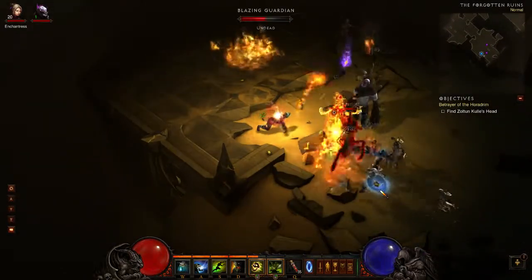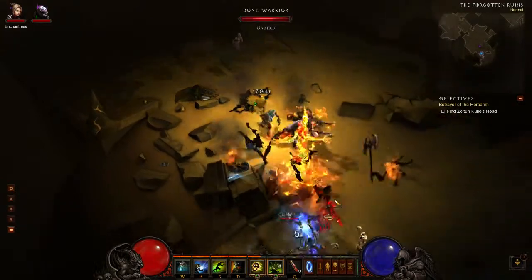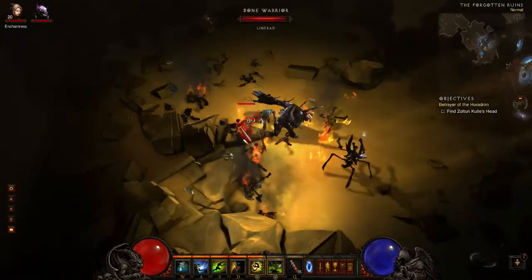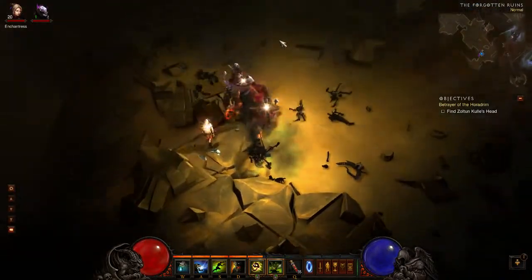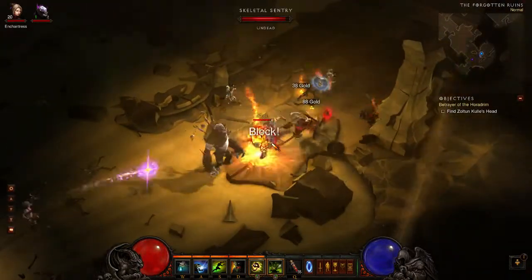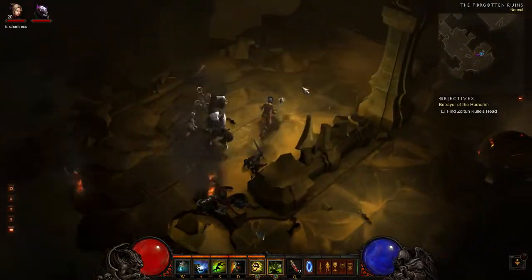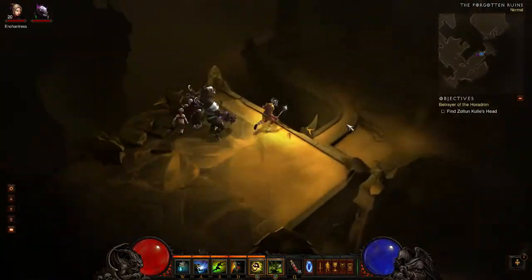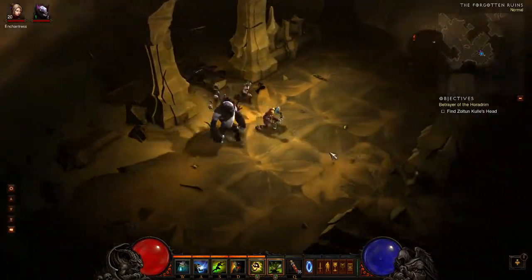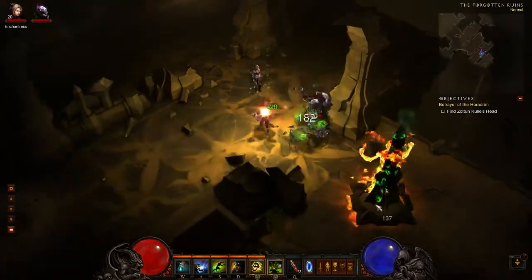I believe that one of these dungeons here — maybe not this exact one but one of the dungeons with these tiles, like with this design — was where I found my first ever legendary, which was a low level quiver. Which is about as bad as it gets really. I found that a really useless drop. I never ever used that thing and ended up salvaging it.